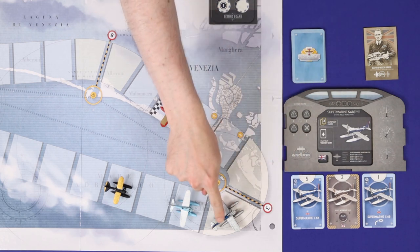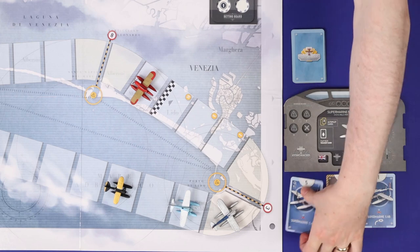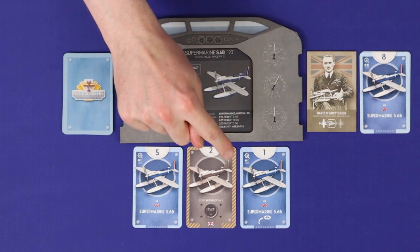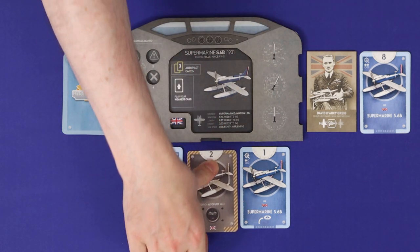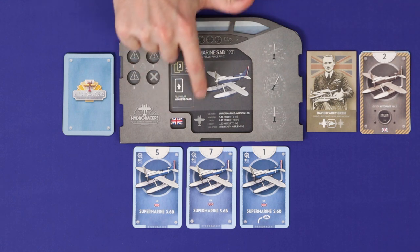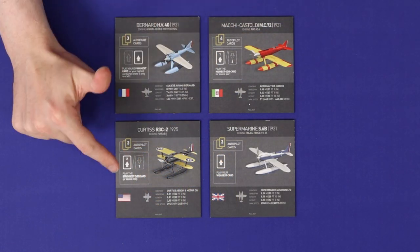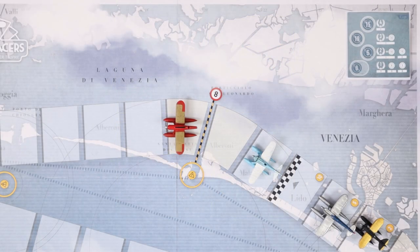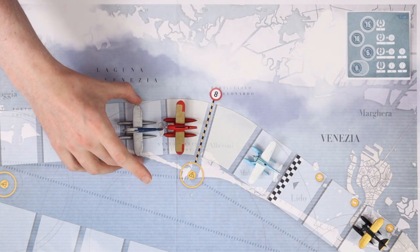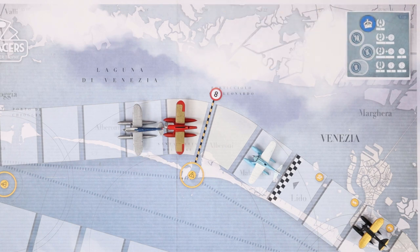When it is the autopilot's turn, draw one card from the top of its deck and then choose which card to resolve based on three steps. First, if the autopilot has a card which will allow it to finish the lap, or if at least one plane has already finished the lap, then it will play its highest card. If not, then if there is a black and yellow autopilot card among the three, the player will play that. If there's no autopilot card, then that player will play according to the rule on the autopilot sheet — for example, playing the weakest card. Each nation's autopilot plane has a different rule. The autopilot does not deal in air coins but still bets to fill up spots on the betting board.